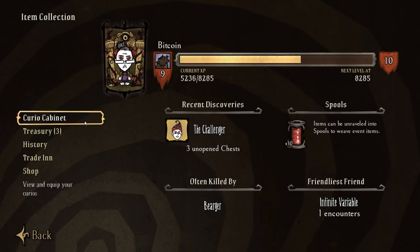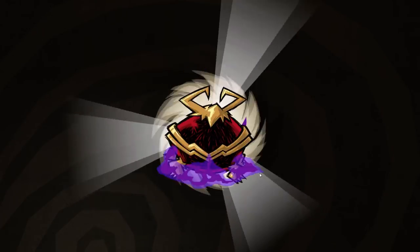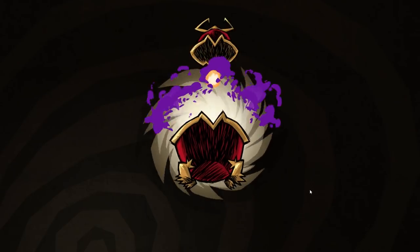If we take a look at our item collection, we have the Curio Cabinet and the Treasury. The Treasury is a new addition introduced exclusively in The Forge, and basically it gives you Pugna's War Chests in this event. The War Chests are given to you after every match. I'm not exactly sure of the criteria for earning more — whether it's based on successful matches, experience, or gaining additional levels — but today I've gotten around seven of them so far. We can click the Open Chest button.